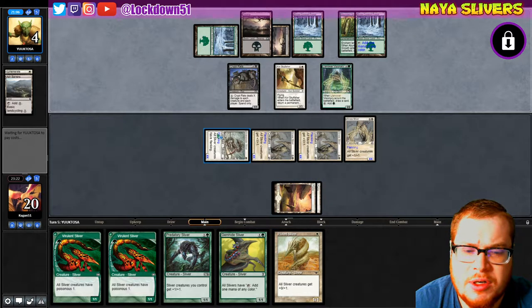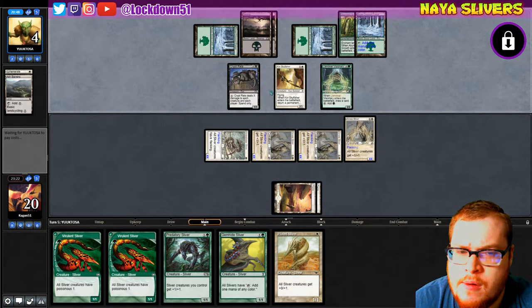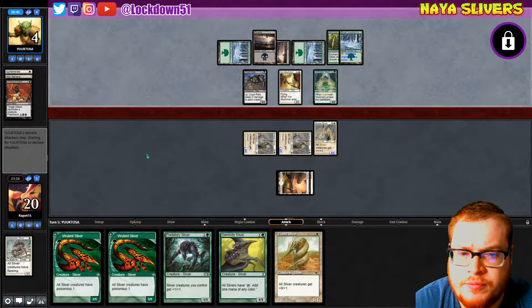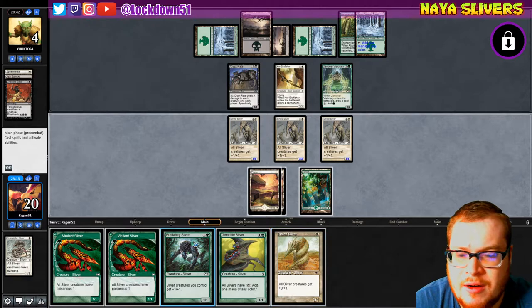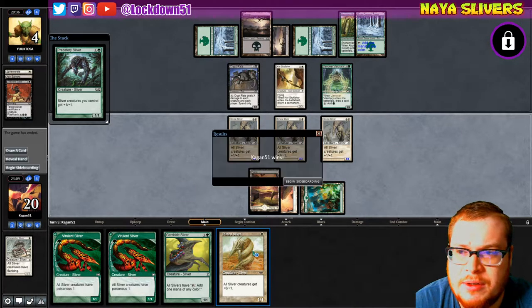Rock solid. Next turn we're just putting down a Plated Sliver unless they kill a lord somehow. Yeah, no matter what I think they're in a rough spot. Chainer's Edict — okay. That'll keep them surviving for a second. Oh, there it is — finally! I'm just going for major power here, there's no reason to mess around.